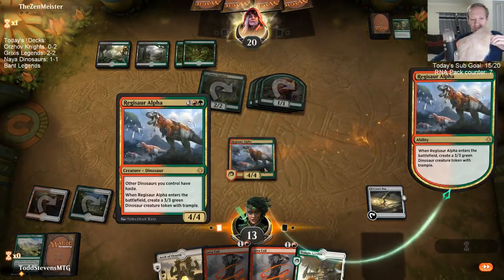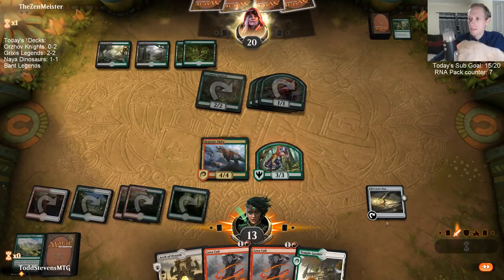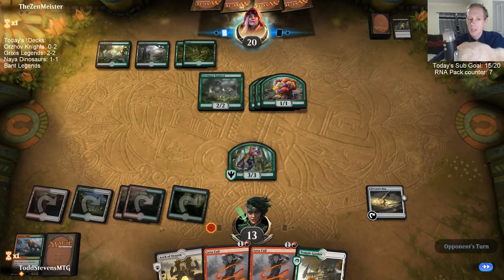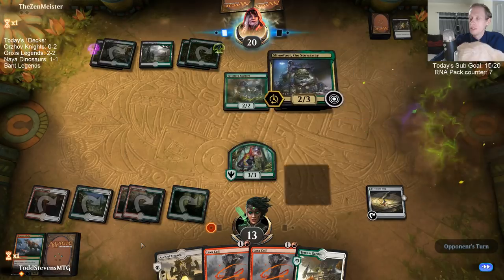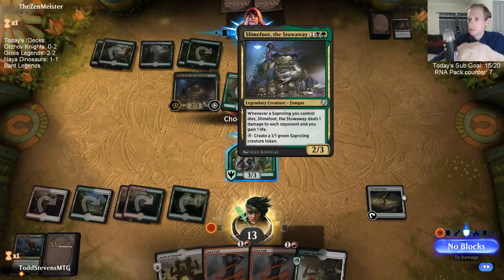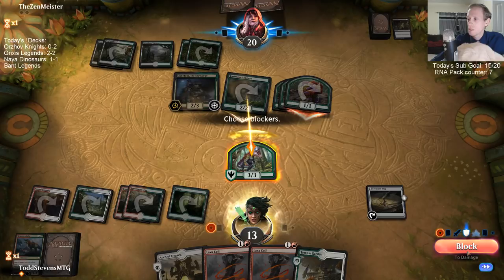Yeah, I find slacks comfortable. Alright, we still got one good blocker here — let's get this Upkeep Scry in. What's the best deck type to start with? Monocolored aggressive decks are the best decks to start with.